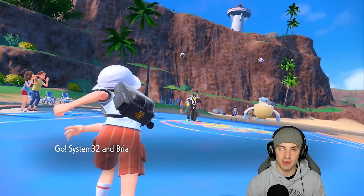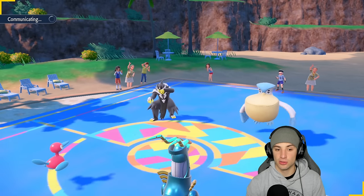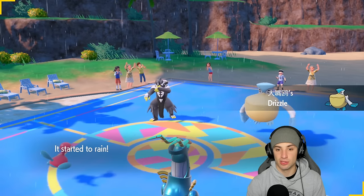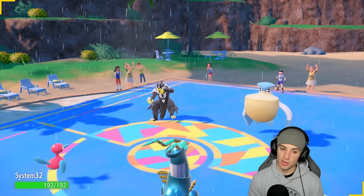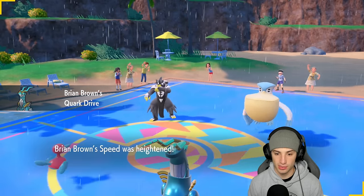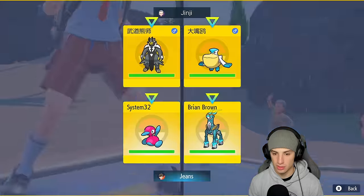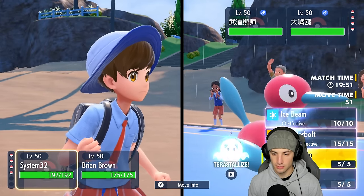We probably should have gone Indeedee and Porygon-2, set Trick Room with Porygon-2, used Follow Me, then Eject Button out and put in a good Pokémon like Iron Crown. That probably should have been the play. Rain is starting now, and we're going to pop Trick Room and Tera Ghost on Indeedee — just in case they go for a Fighting move into the Porygon-2 slot.